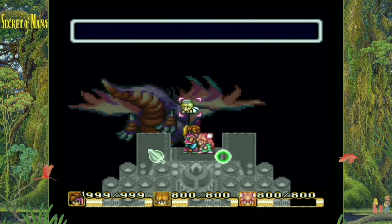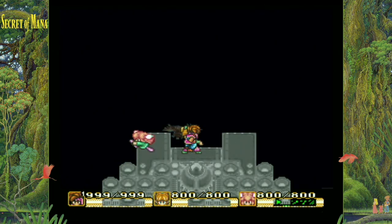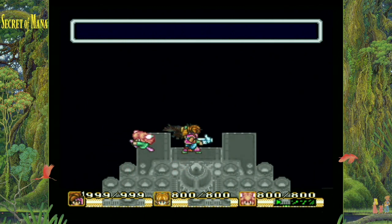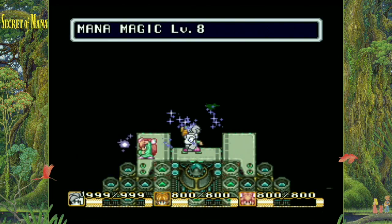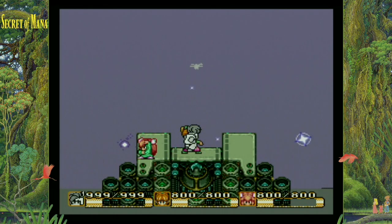The 9th version of the sword is the Mana Sword. The only way to get this during normal gameplay is by Dryad's final spell of Mana Magic — when both the girl and the sprite cast Mana Magic on the boy, the Dragon Buster becomes the Mana Sword. But that's the normal way. The boring way. Let me show you how to perform this glitch.